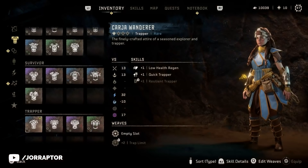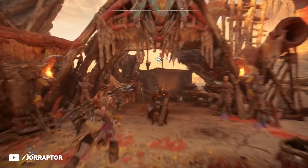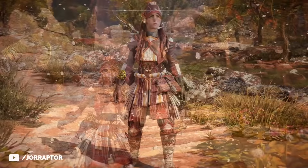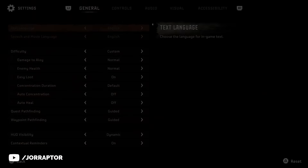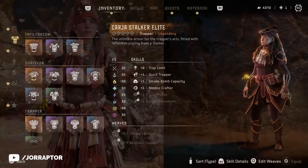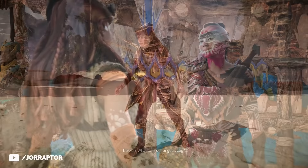We saw the Kharja Wanderer quite often in pre-launch material. I always dig Kharja designs and the blue original color already makes it stand out. You can get this one at a Stitcher in the Scalding Spear. Another amazing Kharja design is the Kharja Traitor armor, which you can buy at the Armor Fender in Legacy's Landfall. I love the headgear for this armor, although you can unequip that at any point in the general settings. The legendary Kharja Stalker Elite is a true standout for the Trapper playstyle - you can earn this in the Arena. I really, really dig it.